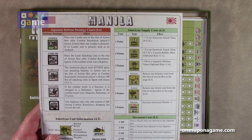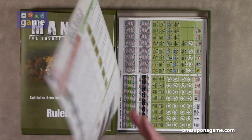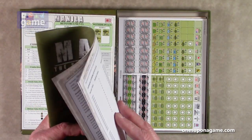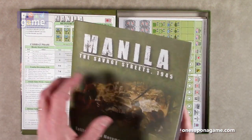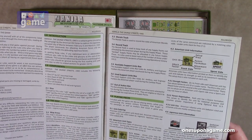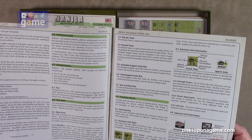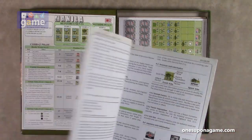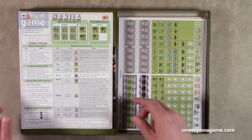I assumed you'd be playing the Americans, with the AI playing the Japanese — and that's confirmed. It's a solitaire game simulating the campaign of the American 14th Corps to capture the Japanese-occupied city of Manila between February 6th and March 4th, 1945. The player commands the attacking American forces; the game rules handle the defending Japanese forces. So you do play the Americans.